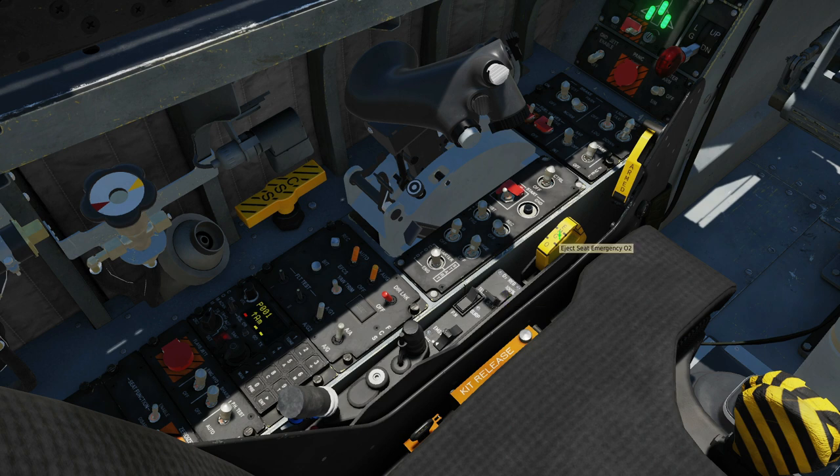Emergency seat supply: if we don't have O2 supply in our seat for whatever reason, we can pull that for that. And we've got an arm switch here to allow the ejector seat to function.